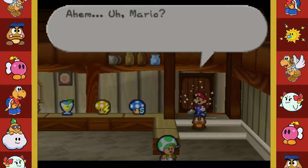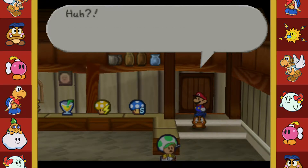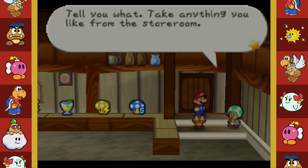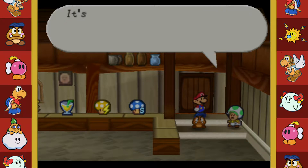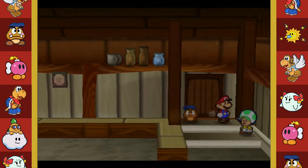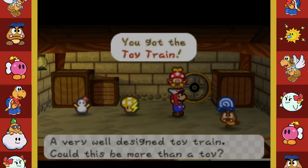I got the storeroom key! 'Mario, please don't open the storeroom without my permission.' 'Hey, you got back my storeroom key! Oh thank you, thank you, you saved my business!' I just came in here for the heck of it - I didn't even realize that's what that key was for. 'Take anything you like from the storeroom - a little thank you.' Oh cool, I got the toy train!